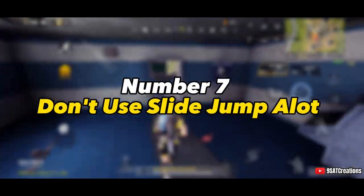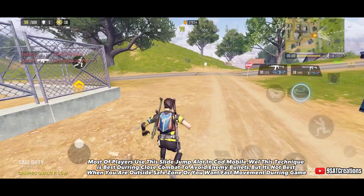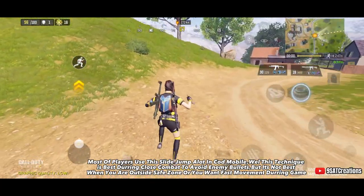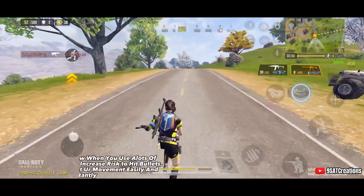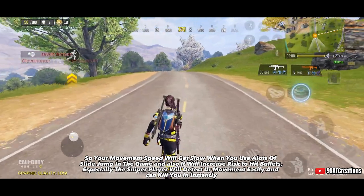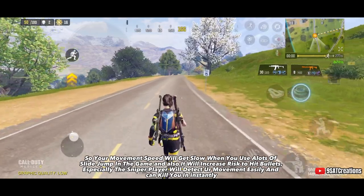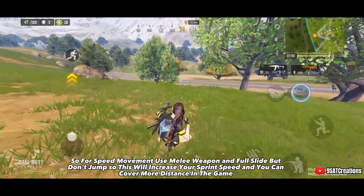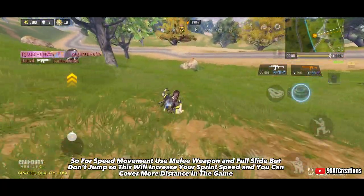Tip number 7: Don't use slide jump too much. Many players overuse slide jumping in COD Mobile. While it is useful during close combat to avoid enemy bullets, it is not ideal when you're outside the safe zone or need fast movement. Your movement speed slows down with lots of slide jumps, and it increases the risk of getting hit — especially by sniper players. For speed movement, use a melee weapon and full slide without jumping to cover more distance.